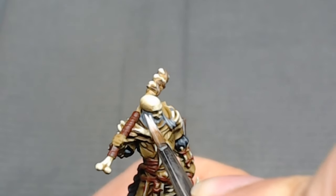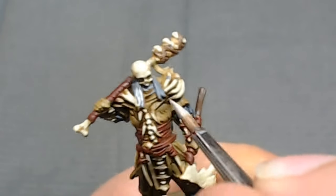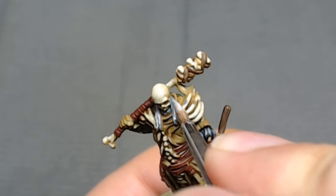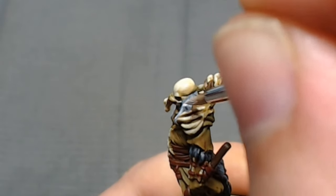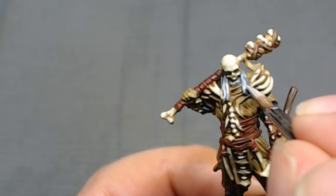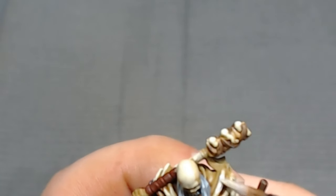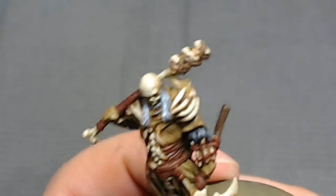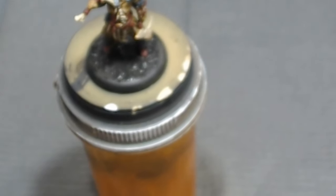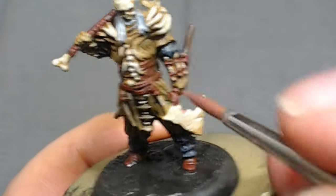With the gray, I feel like I shot the highlight up a little too fast — I should have gone with a mix first. This is a mix of black and Wolf Gray from Vallejo Game Color, and then I just come in with straight white. I feel like the highlight's a little too stark — I should have stepped it up a bit slower. I also got a little bit on the bone for his rib cage shoulder armor, so I just cover that up, and now we're going in with the skin tone.